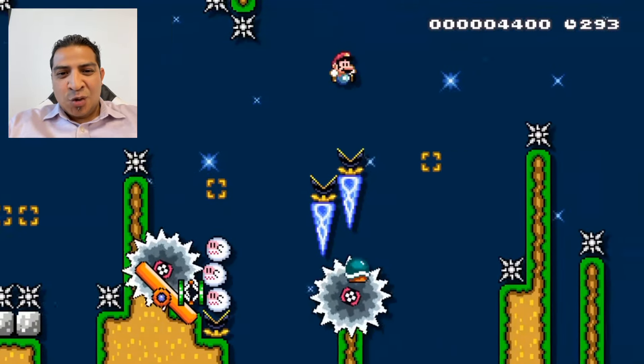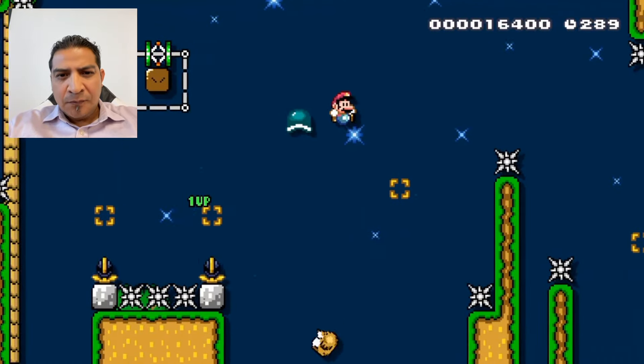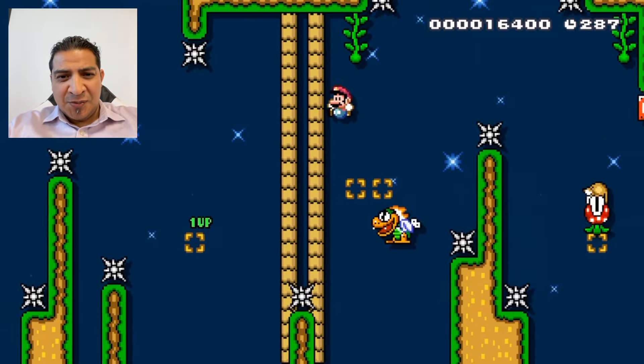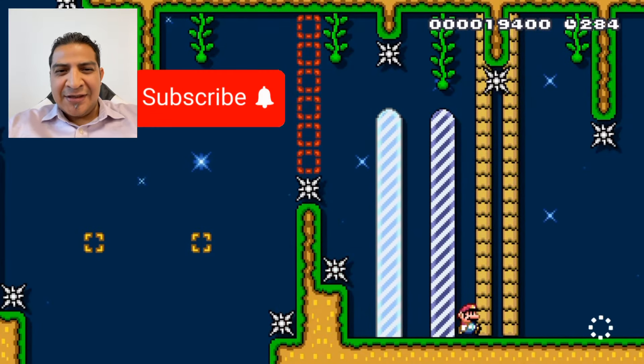Created a gigantic koopa troopa — let's go! There's a shell jump, that is a kaizo move. Jumps over a monty mole, does another kaizo move — that is a pineapple parachute combo right here. See you guys in the next video!